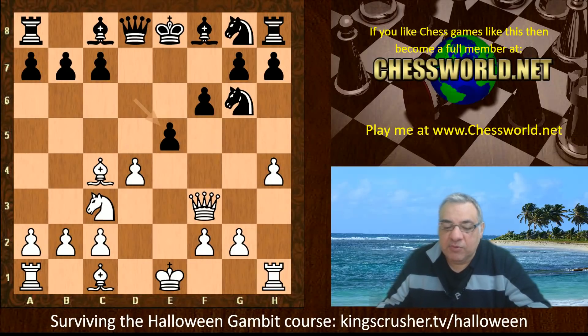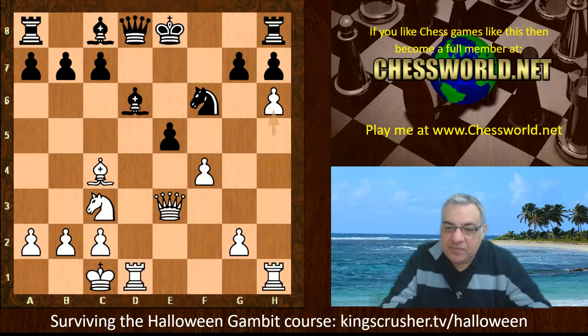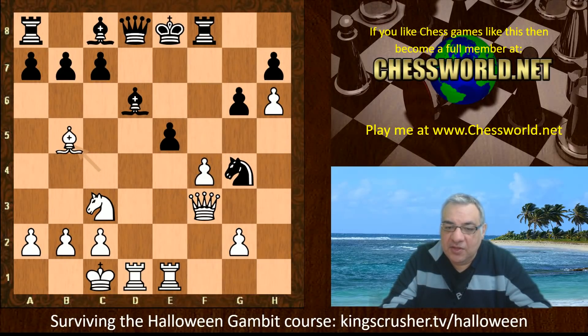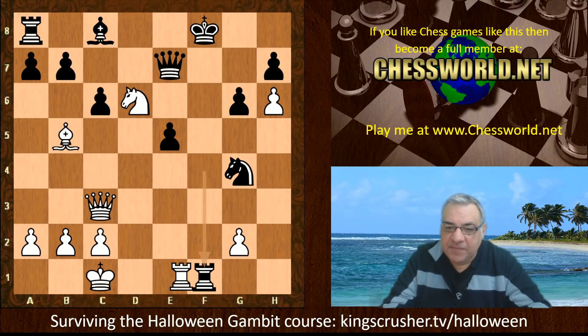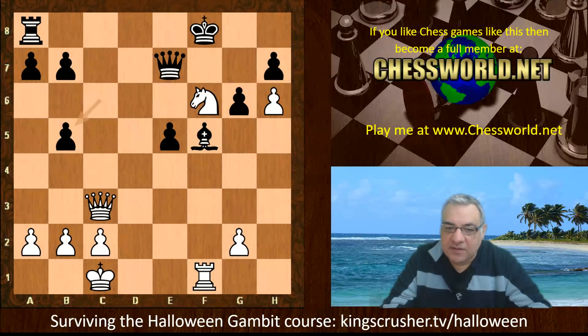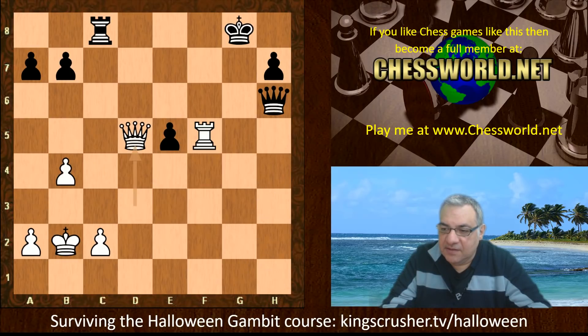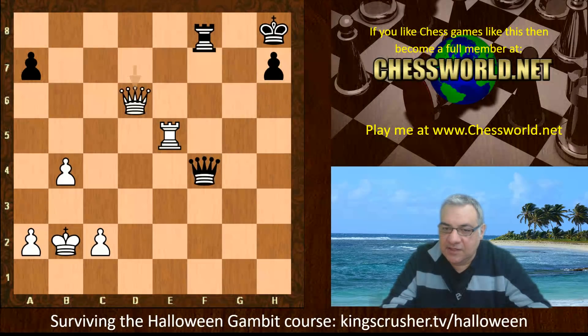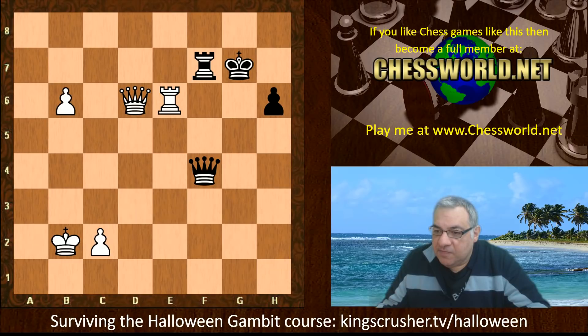In one over-the-board game, dxe5 was seen — that was Guzman rated 2355 against Larsson 2458 in an IECG email correspondence game, which ended as a win for white. That's quite aggressive play from white, going for h6 and that thorn pawn. It was a quite interesting game — quite exciting to flick through. I got a good position and managed to eventually convert it in the endgame.